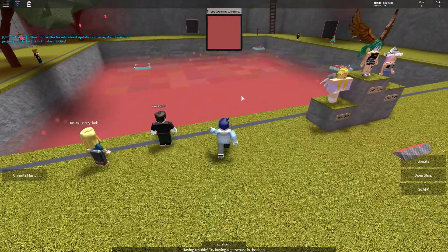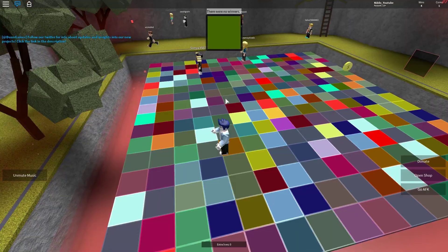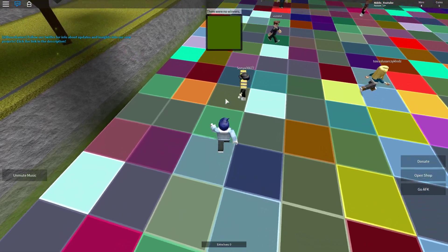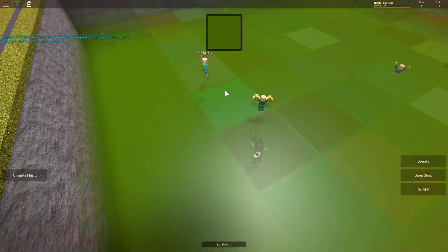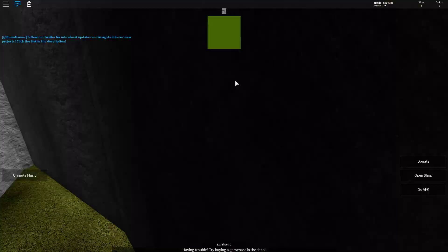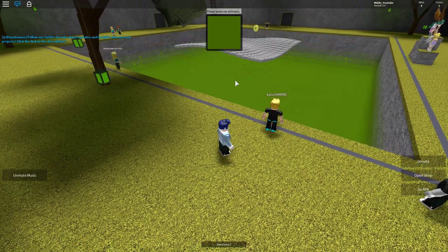Oh, that was the right one. That was so bad — there are no winners again. Let's try again. So this is like a green color. Let's try with this one. Oh no, that was the right one. Oh, everyone fell down that round — that's crazy. I haven't seen that before.